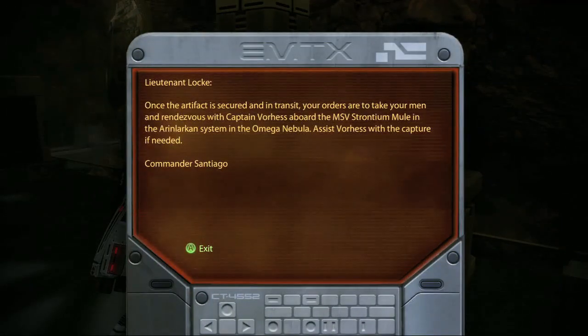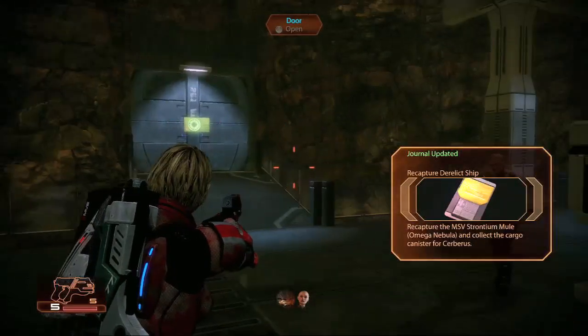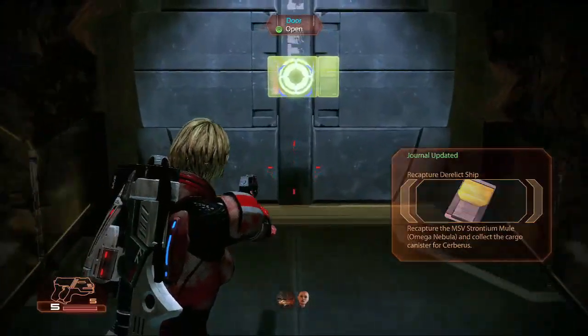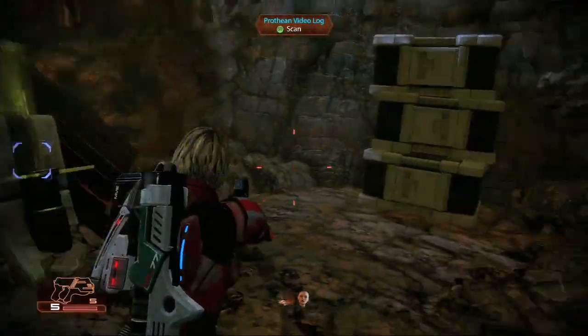Oh sweet. Anyway, you fight through this and you find a PDA towards the end that tells you they have an artifact, and they're taking it to a spaceship called the Strontium Mule. What is Strontium — is that an element? Yeah, why, you want to buy some? I got some, just don't tell anybody about it.